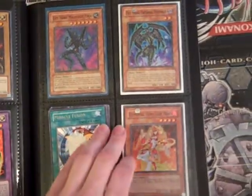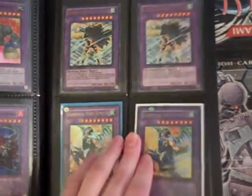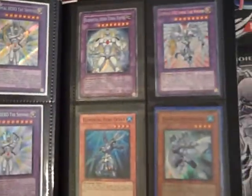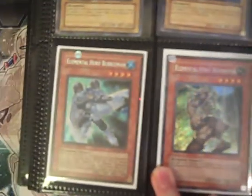I have three Miracle Fusion. Two Gold Tempest. I have a gold rare of Flame Wingman and then a secret rare. Secret Plasma Vice. Secret Acid. Four Secret Elemental HERO The Shining. Secret Terra Firma. Shining Flare Wingman. Super Bubble Man. Gold Prisma. Neos Wise Man. Three Secret Neos Alias. Three Secret Neos. A Secret Elemental HERO Woodsman and a Secret Bubble Man.